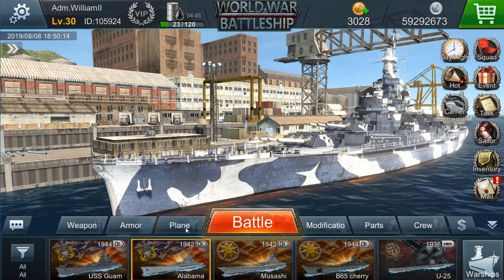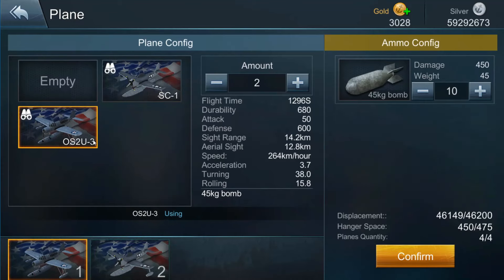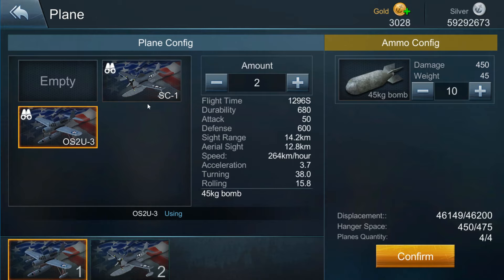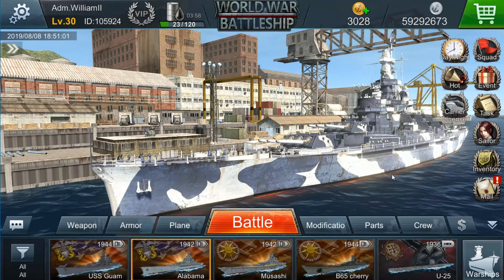Let's take a look at the Alabama. Here you have an excellent scout plane with good statistics. If you look at the statistics on this one, it's a lot faster, though sight range is not so good. It's basically a Corsair on floats. Flight time is less, attack information is good, and combat turning and rolling information is good. This is your main scout plane for this ship. All American ships that carry scout planes have these two choices.